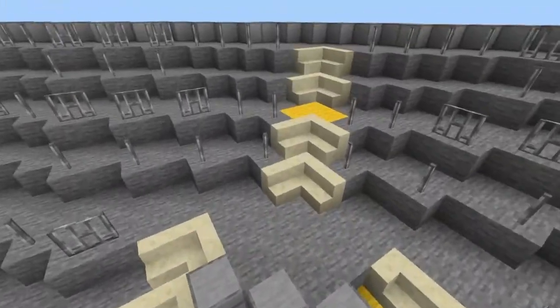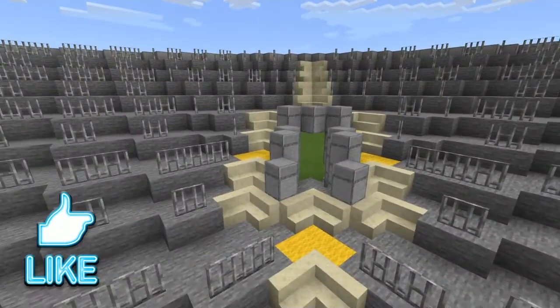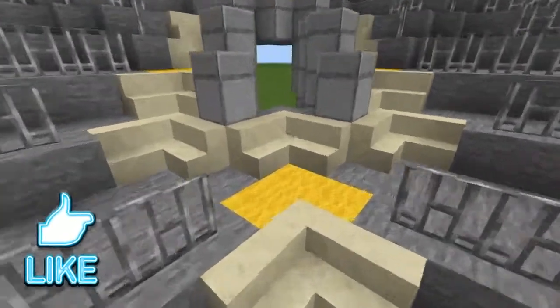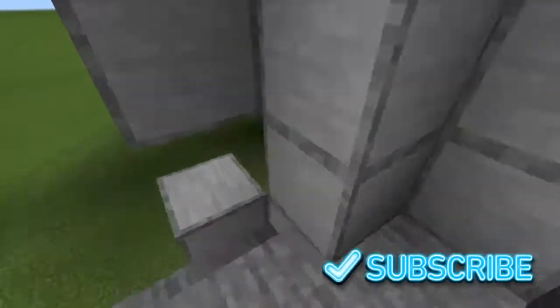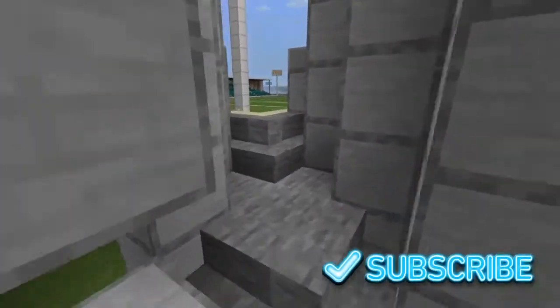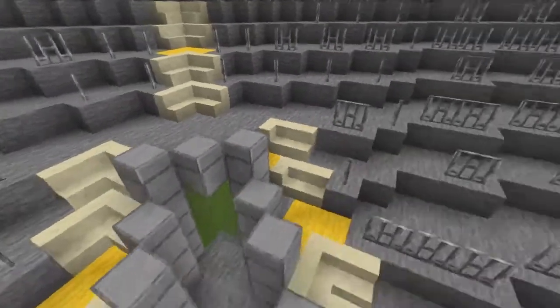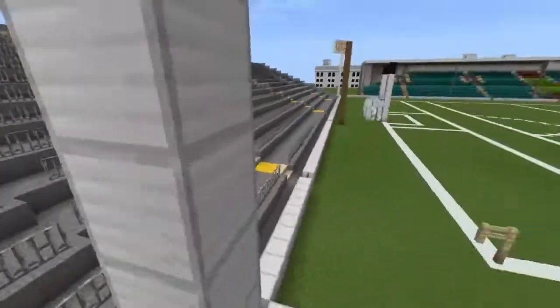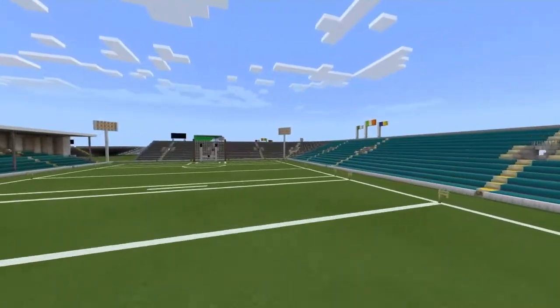We've also got this corner tunnel here, which is very awkward to make — so awkward. I'm just not good at them. Looks like there's a piece missing there as well, so I really messed around with this part. It looks a little awkward because the stairs kind of clunk together a bit, but it's okay.